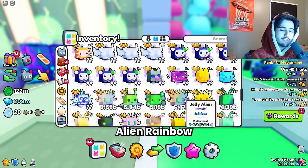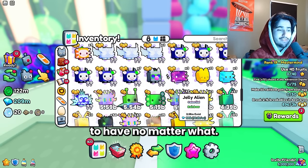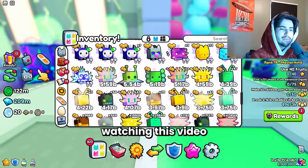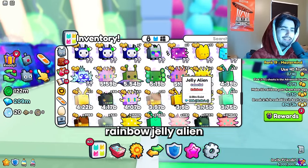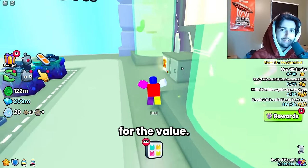The Rainbow Jelly Alien is basically the baseline stat pet that you just need to have no matter what. Even if you are the brokest person watching this video and you have at least one exclusive or one huge, you're going to want this Rainbow Jelly Alien, because anything below that is just not going to make sense for the value.